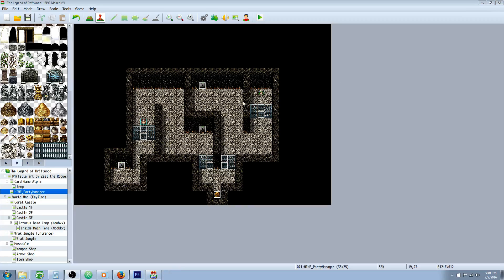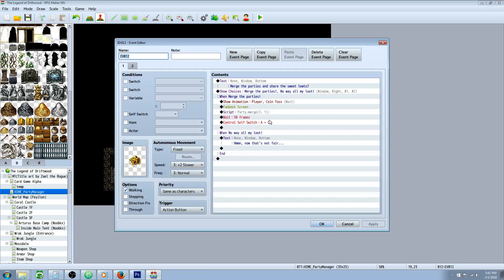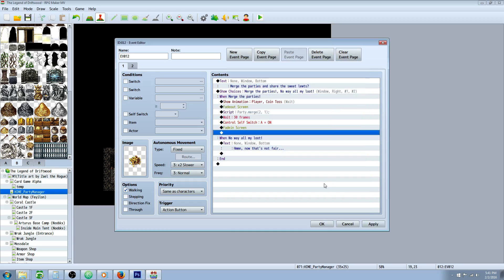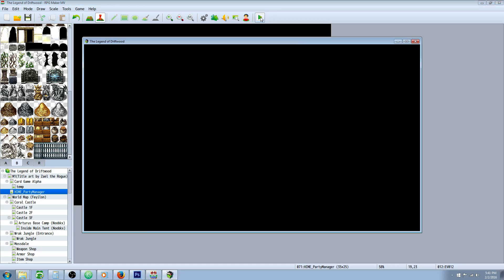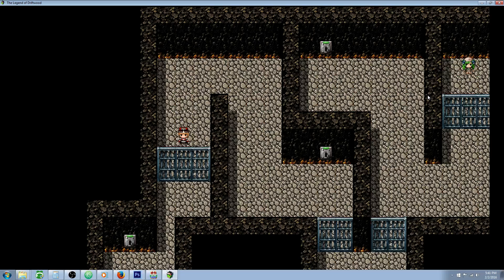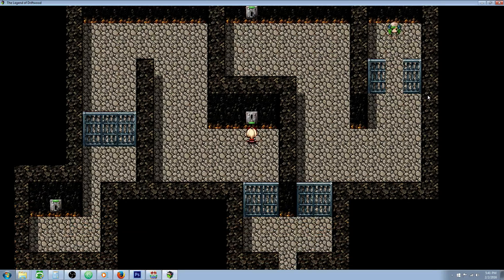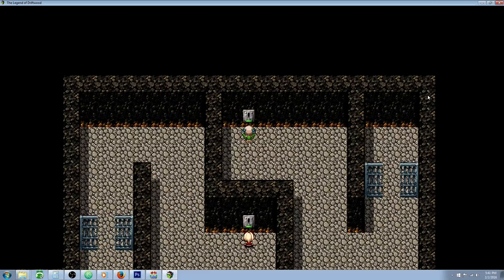We don't want to be greedy and take all the loot to ourselves, so we'll bring Lydia back down here, merge the parties, and share the sweet loot. Let's merge the parties — I didn't fade in the screen, I'm a genius. But let me show you how to do all of this. Let me just do a quick fade in the screen.